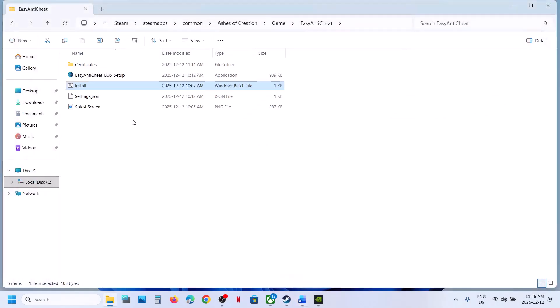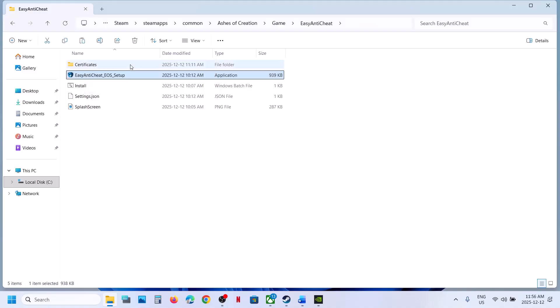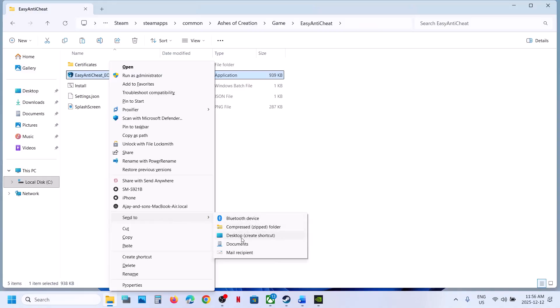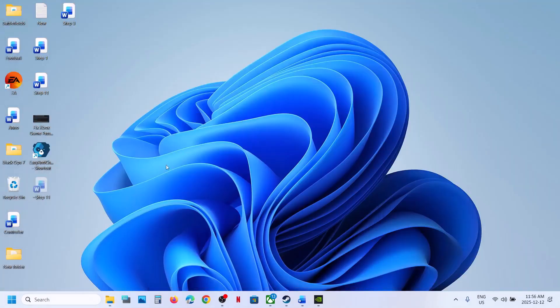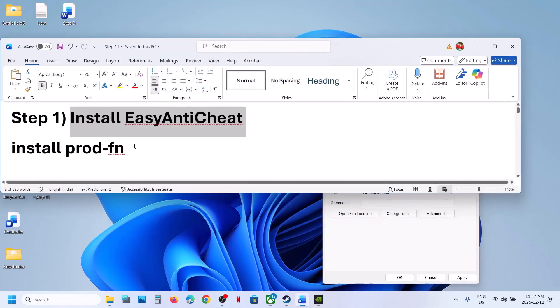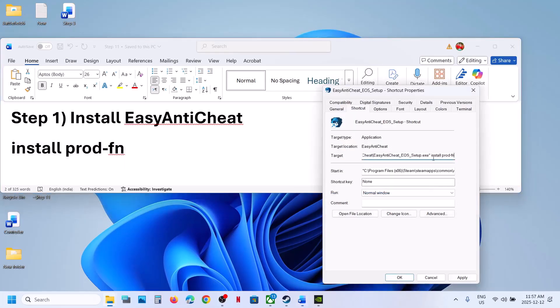Still not working? Then here you can see Easy Anti-Cheat in this location. Go to the game installation folder, make a right click on the Easy Anti-Cheat setup file. You can copy it, or make a right click, Show More Options, and then Send to Desktop Shortcut. Now go to the desktop, make a right click on the Easy Anti-Cheat setup shortcut file and go to Properties. Go to the Target option — at the end of the path you will see a quotation mark. Give one space and then type: install space prod slash hyphen fn. Then hit Apply and click OK.